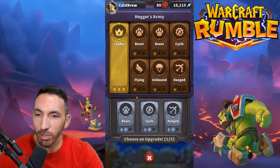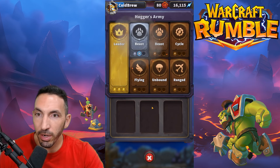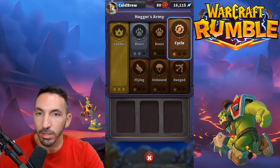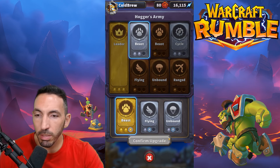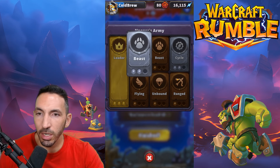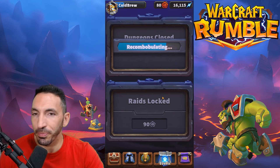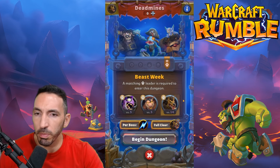Dungeon plus 14 — let's upgrade everything. It doesn't really matter because everyone is level one. Getting everything going — let's get the Beast plus three, double gold. We're at plus 14, that's great. The next time I do the Hogger stage, it looks like an easier one, but it might not be.